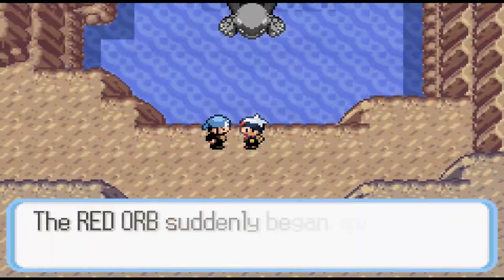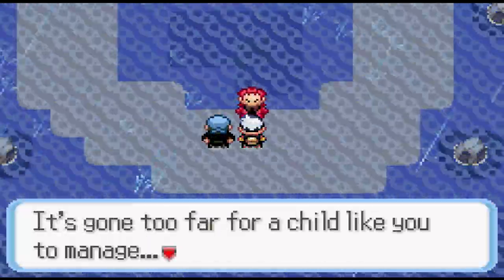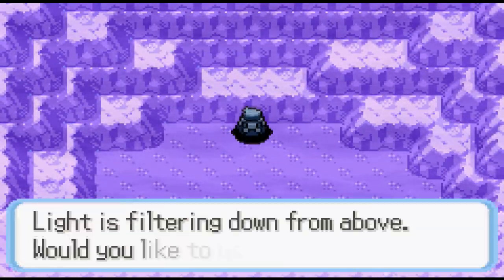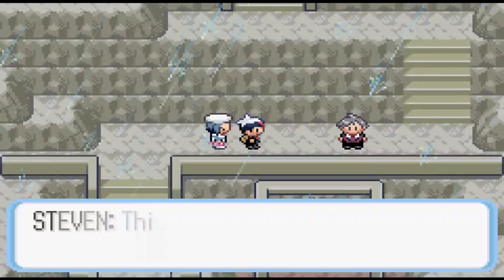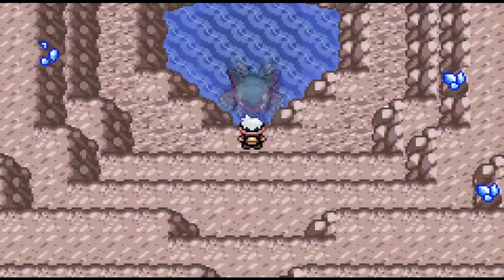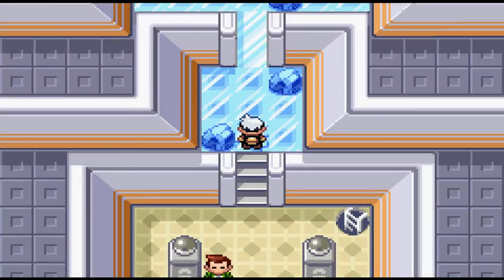After that, Archie just doesn't give a care - I beat him up and he still awakens Kyogre. It starts a massive downpour threatening to submerge the entire region and they're happy about it for some reason. The last piece of story takes us to Sootopolis - a very cool city you enter via diving. Steven and Wallace are talking about the Cave of Origin, and since some old lady randomly gave us the Blue Orb they just let a ten-year-old jump in to handle a god-like Pokémon that controls water. I go in, smack Kyogre, and that's that - no one ever mentions it again.